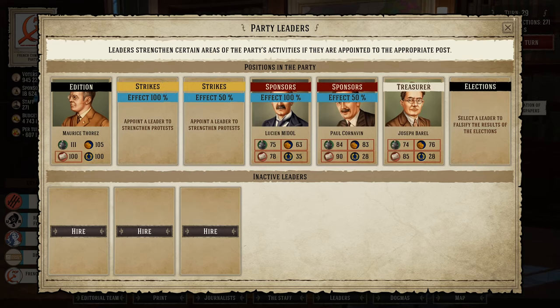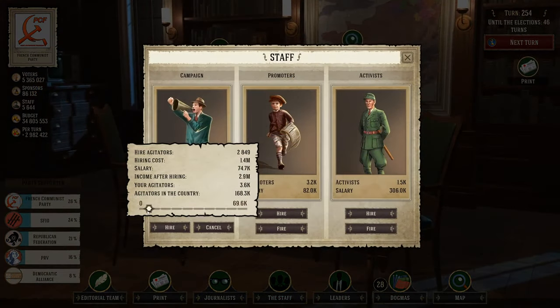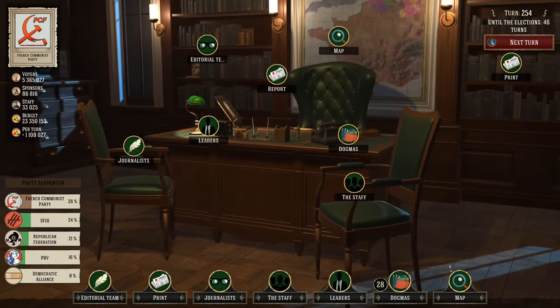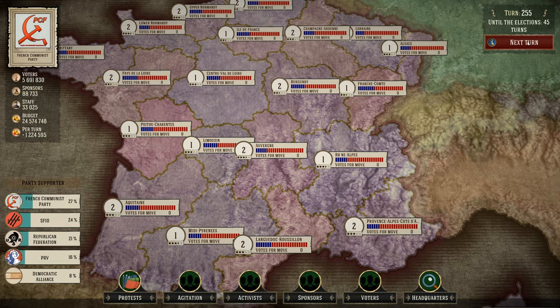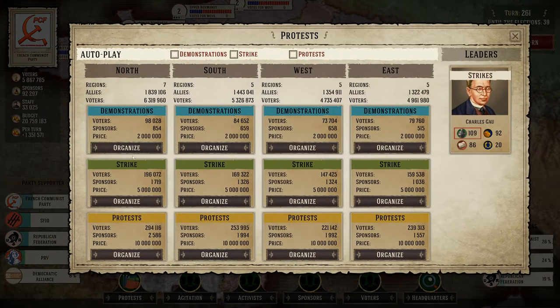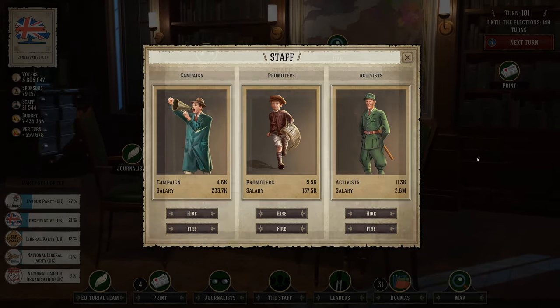There's also a staff system with agitators you can hire and deploy onto the map, though after a couple hours of play I still had no clear idea what they actually do. You can also have activists who appear to be fighting squads targeting enemies, but their impact on the game is similarly unclear. Finally there are newspaper boys — called promoters — who you need to actually distribute the newspapers and leaflets you produce.